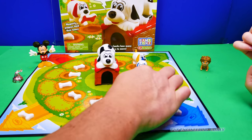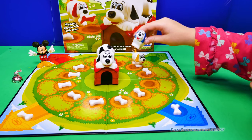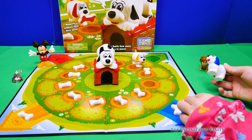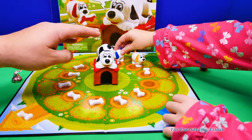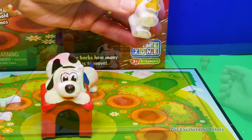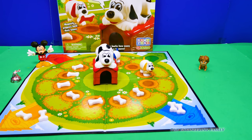So, you get to go two. You can go one, two, or one, two. Let's find it. She found another blue one! The Assistant already has two of her bones. Let me see what I can get. I got a yellow one! Alright, we're all tied up! Two bones each.